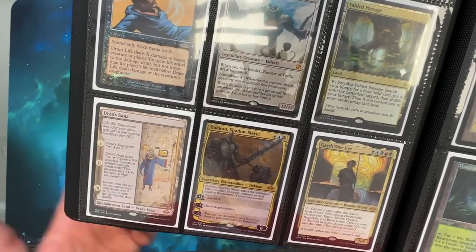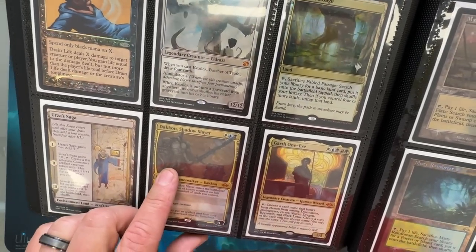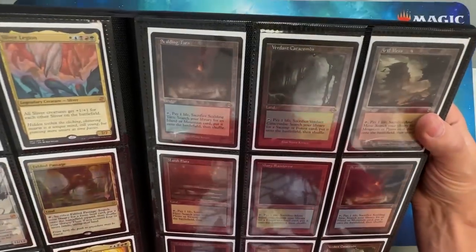There's an Urza's Saga card, just because it's called Urza's Saga. I was keeping one of that. And that was such a throwback when he came back — because he's from Legends, right? I was super hyped to see him come back.